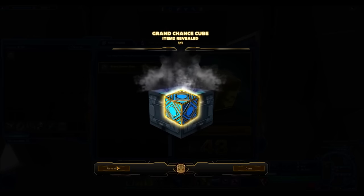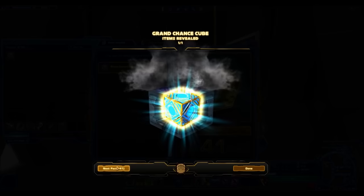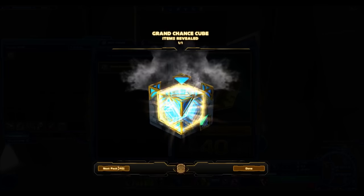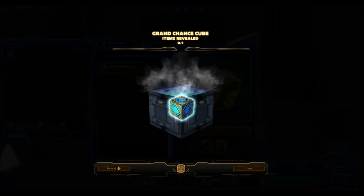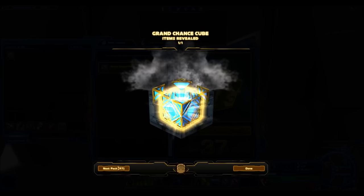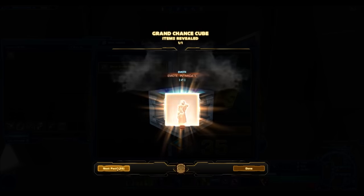If Bioware decides to remove Grand Chance Cubes from future cartel packs, they're going to become very, very valuable — so that might be a time to hoard them if Bioware ever announces that. Thus far they have not announced it, and I don't really see that happening. I kind of hope they don't, because Grand Chance Cubes are a great way to guarantee a certain amount of credits from a Hypercrate. Without them, you'd just be getting other crappy bronze drops that sell for like 10-15K — it would be a huge hit to the value of Hypercrates.